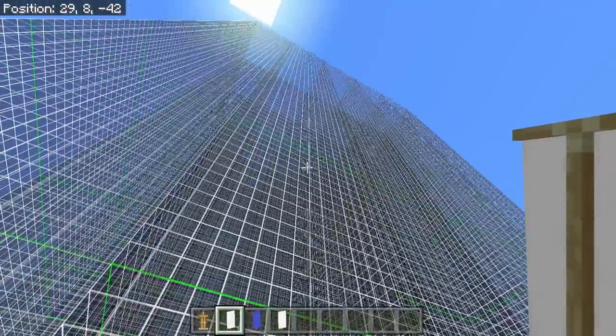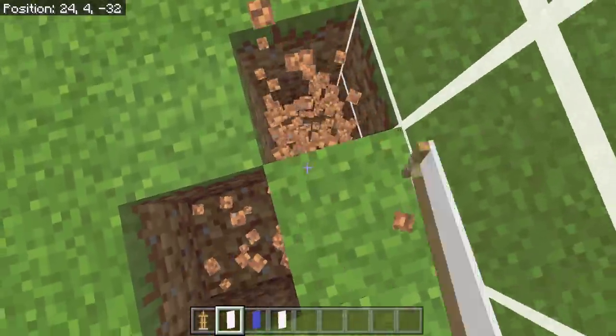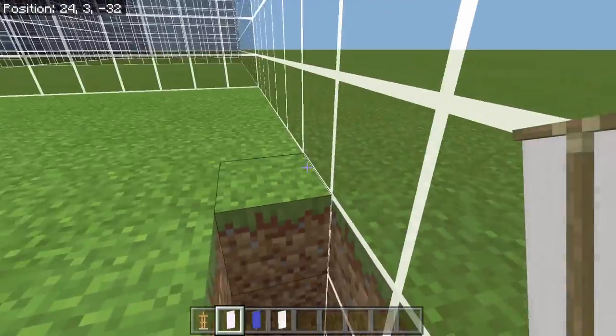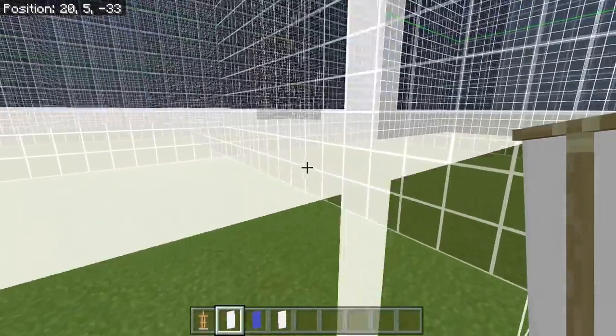You get basically 70 blocks that you can travel away from these things. They will go up basically 70 blocks because that's as high as you'll be able to see above them, and they will go down to the bottom of the world as well. So you'll be able to place one at the top of the world and go down 70 blocks before it disappears, which is absolutely wonderful.